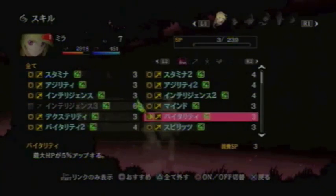Next comes Mind. Mind increases your magical defense by 5%. There is a Mind 2, but I don't have it unlocked. Vitality increases your HP by 5%. There is a Vitality 2 as well, but I don't have it unlocked either.